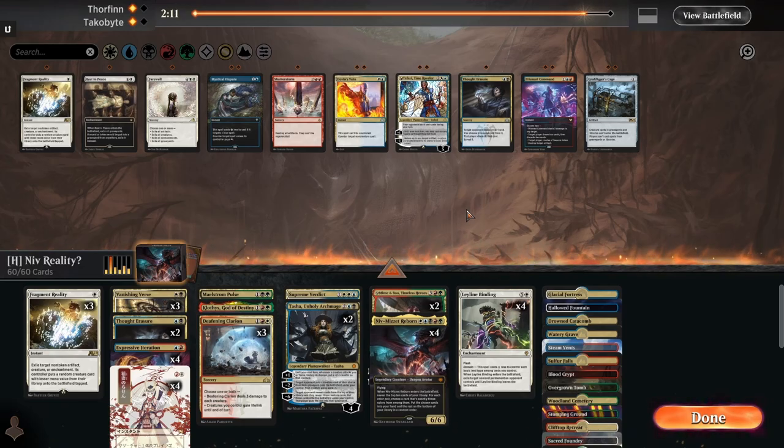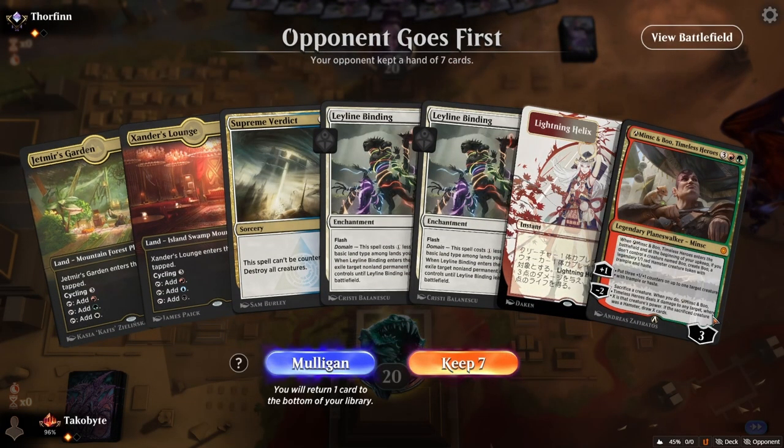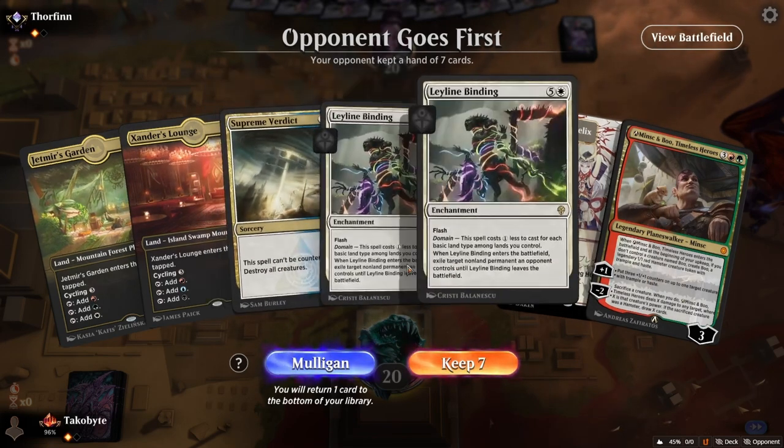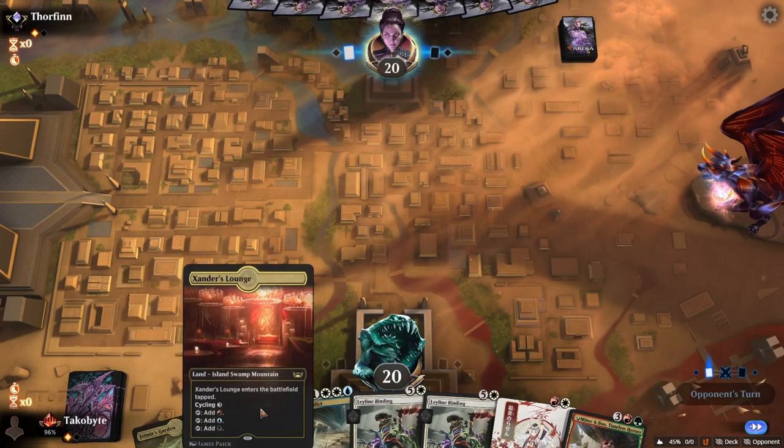Okay, we just go. I do think the Kavu version is a lot better. This is kind of a meme. One mana Leyline Binding?